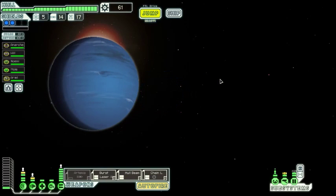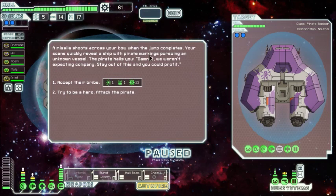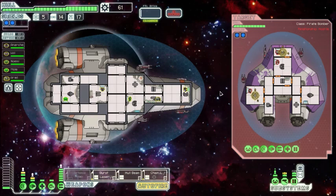A missile shoots across your bow during the jump. Scans reveal a ship with pirate markings pursuing an unknown vessel. The pirate hails you: 'We weren't expecting company — stay out of it and you could profit.' We haven't had much fighting this episode, so we're going to attack them. Let's see what's up. The pirate ship stops its pursuit and locks weapons onto your ship.